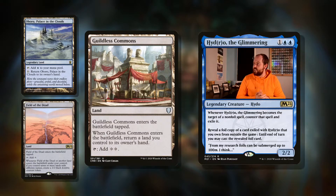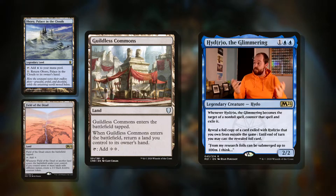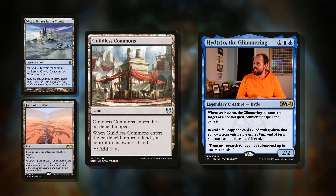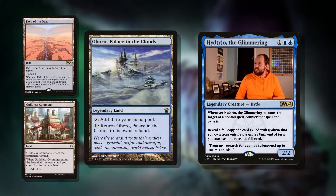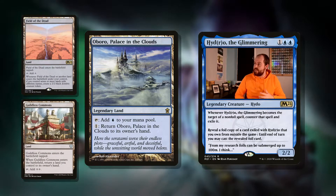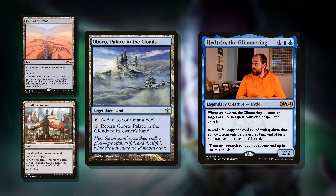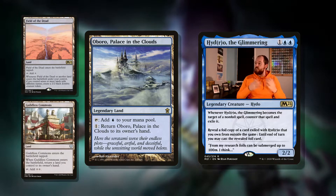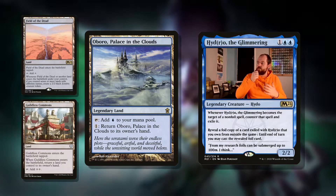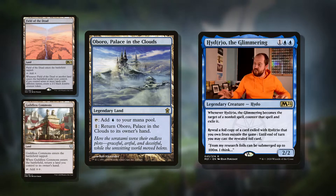Another cool land is Guildless Commons — exactly the same: enters the battlefield tapped and returns a land to your hand, taps for two colourless. So you're getting the colourless reduction from our commander's ability. Then another cool land we can constantly be putting in is Oboro, Palace in the Clouds — a legendary land that taps for blue. Pay one to return it to its owner's hand. Really nice — you can put it in, return it for one mana, use your commander's ability, put it back in, and just get tons and tons of landfall triggers. And the artwork's lovely.